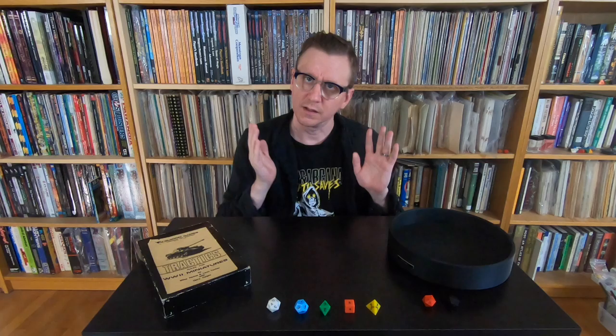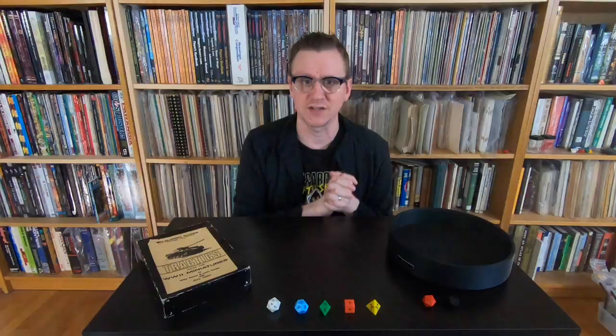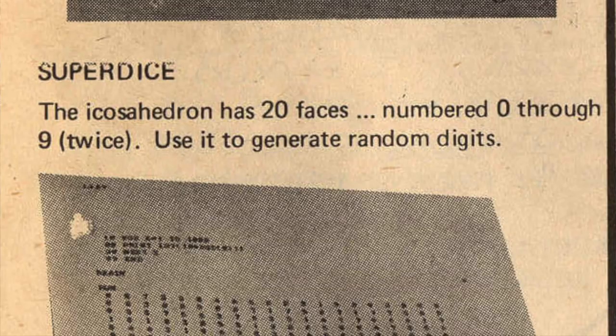In 1972, word began to spread through the hobby community that a company in Palo Alto, California called Creative Publications made a set of five polyhedral solids for sale as dice for $1.35 each. There are a few photographs of these to be found from the era. These dice were the first full polyhedral set that gamers could buy in the 1970s.